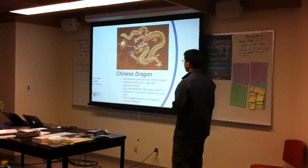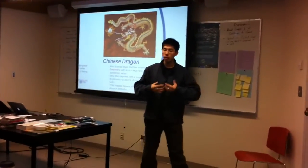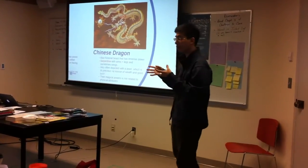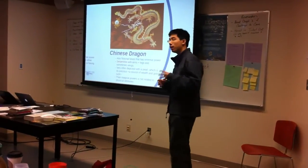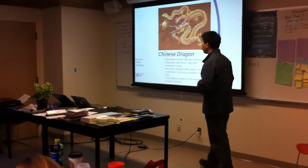Another thing often depicted with Chinese Dragons is a pearl right there. It is the source of magical power for the dragon, the source of wealth, the source of good luck — it's basically the essence or soul. The dragon loves it. It is like Smeagol with his precious. It will defend it to its last dying breath, and if it accidentally loses it, it will fight another dragon for it.